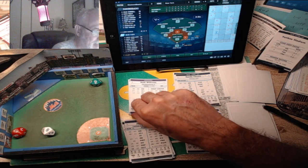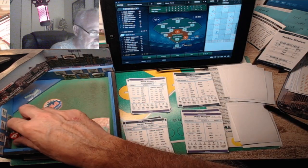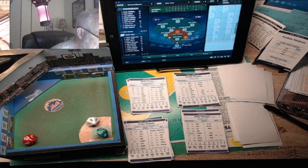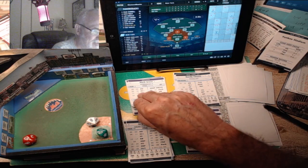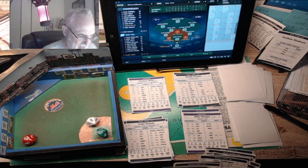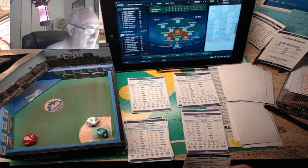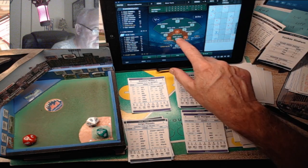Mark Grace is up - he's a lefty, but he's a wily veteran, so we let him swing. It's a base on balls. Choate has loaded the bases with two outs. So we're going to bring in Mariano Rivera for four outs to see what happens. Mariano is in and he's facing Damian Miller, a righty catcher.